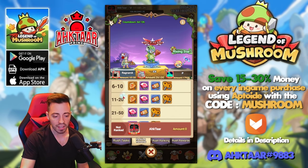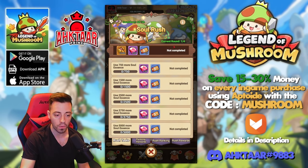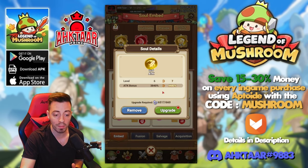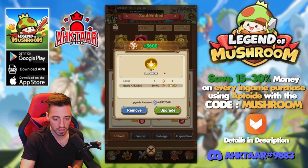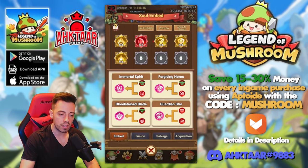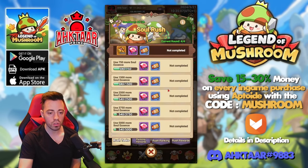To participate in the event you need to spend soul essence — 20k soul essence to clear four rounds. I'm going to dismantle all the purples and below since I don't need them, getting 8,000 soul essence. I'll upgrade my basic attack soul and combo soul to level 6, which is the equivalent of a red one. I'll upgrade the combo one one more time to finish the fourth round.